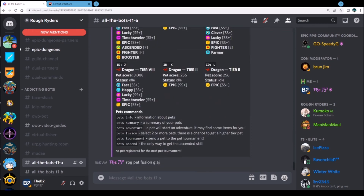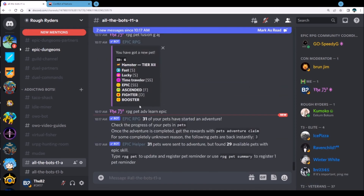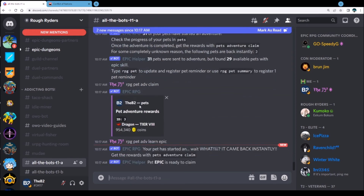We didn't add anything new but we did get a fighter to D though — the fighter went from F to D, I like that. Then of course we'll be able to work it up. So let's do pet adventure, learn epic. We've got 31 epics on there. None of them came back — well J came back, so we'll claim J and get him back.